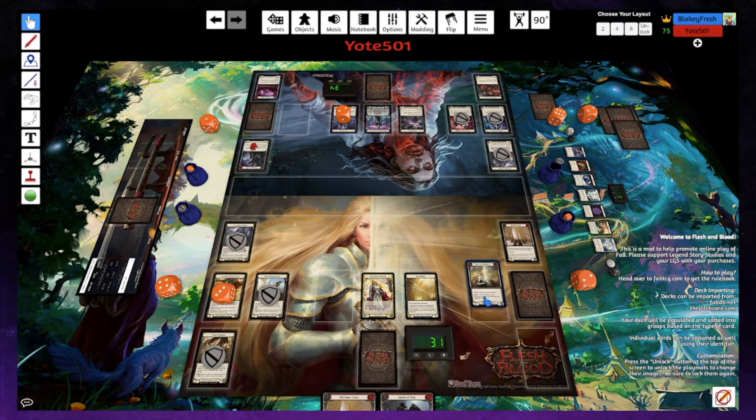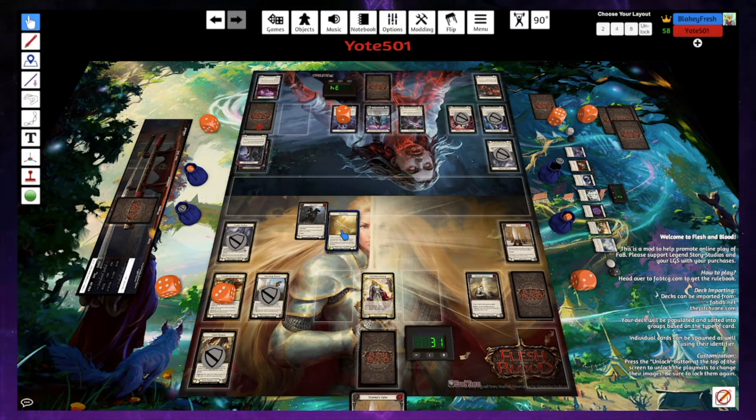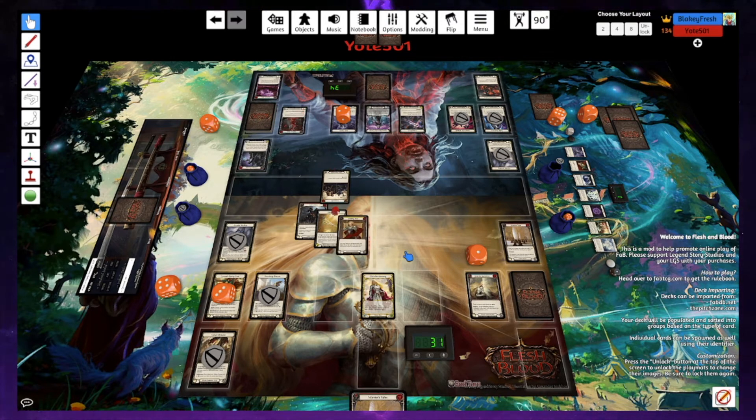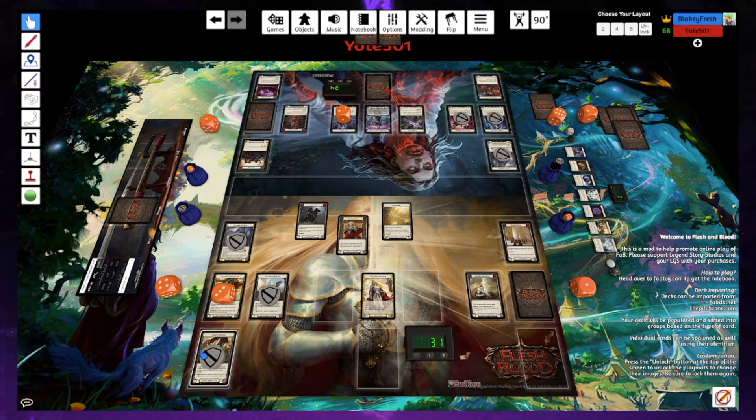Tunic — pitch Glint and go. Spoils Dawnblade — one floating, so it's a five with go again. No block — just five. I'll Twinning Blade. Well, that doesn't work — I'll just spend my one and swing Dawnblade for three. I'll take that three, then arsenal and pass.